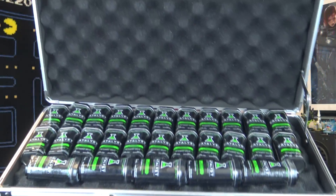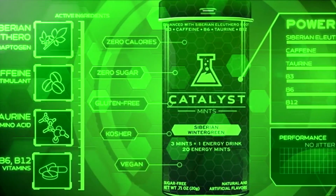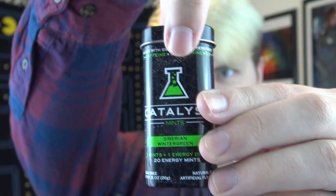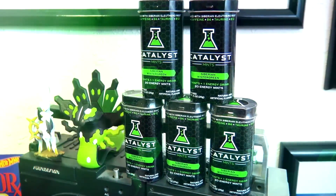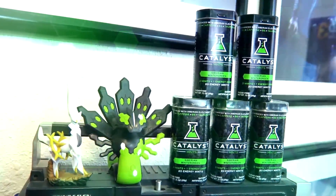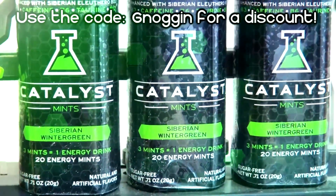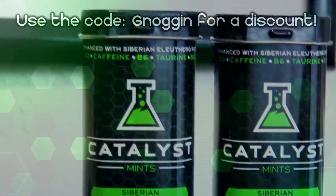This educational video is brought to you by Catalyst Gaming Mints — energy mints that fill you with the power you need to not only game at your best, but also help with memory retention while studying or working. Its special ingredient, Siberian Eleutheral Root, helps supercharge your cells longer and without the crash. The tins are even black with green hexagons, meaning they match Zygarde — perfect for this video. Check them out by clicking the link in the description and use coupon code Noggin for a special discount.